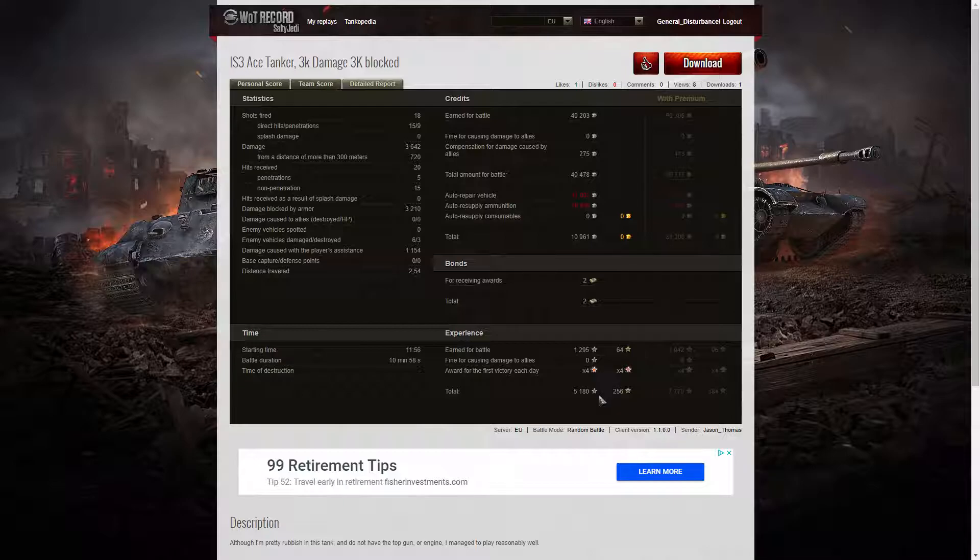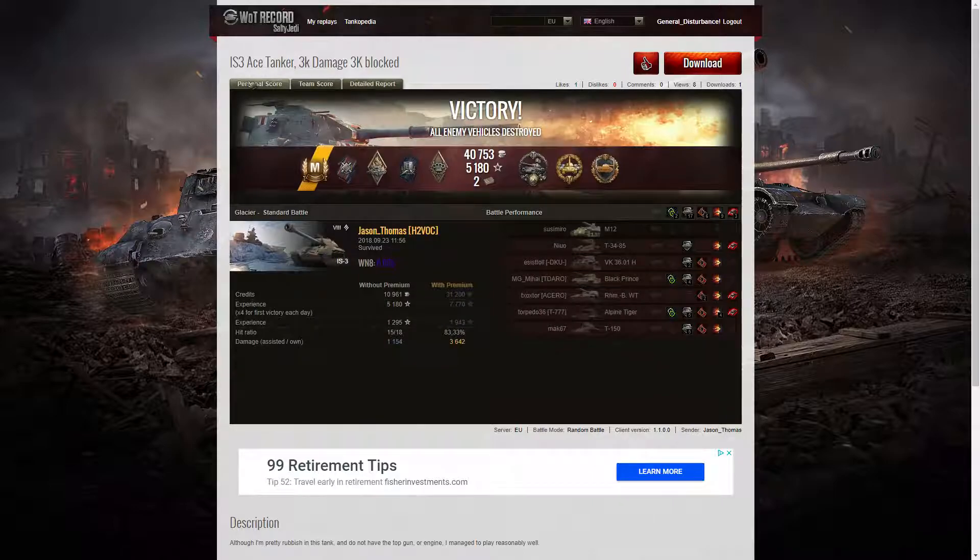That means he took away 5,180 experience points from one battle alone. Jason Thomas doesn't have the top engine or the top gun on this IS-3, but he still managed to win and get an Ace Tanker without them — so well done, Jason Thomas. I hope you enjoyed this replay. If you did, please give it a like and do subscribe to our channel, and hopefully it will be your replay that I'll be featuring in the next video. Bye-bye.